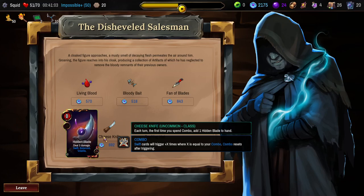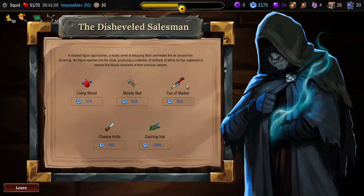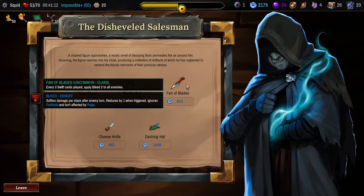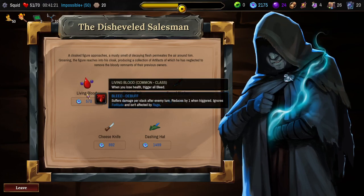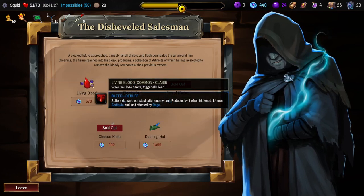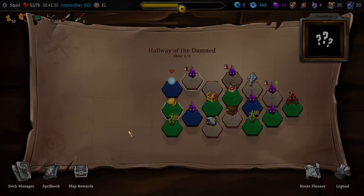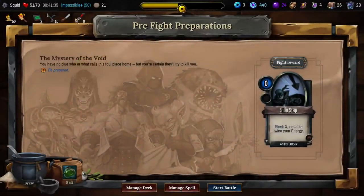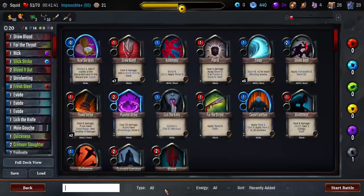The Cheese Knife — pretty good, more Hidden Blade spam. We spend and regenerate our combo somewhat often. The Fan of Blades is quite good. I think we might get that and the Cheese Knife. And then there's the Living Blood — this is always decent. But I want this, I want this. We can't afford you anymore. Sorry, Living Blood — you're very cute, but you will not be coming along with us. With these two little sharp objects now added in alongside our third sharp object, I think we're going to be looking pretty good. Let's roll.